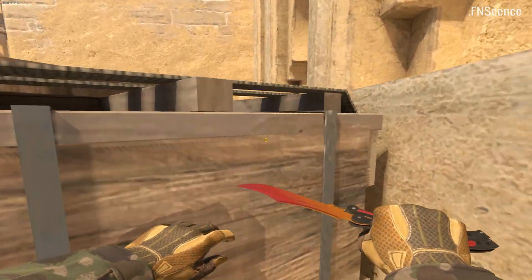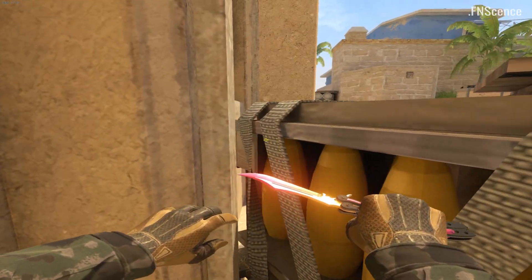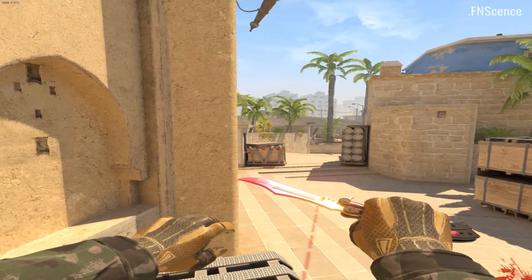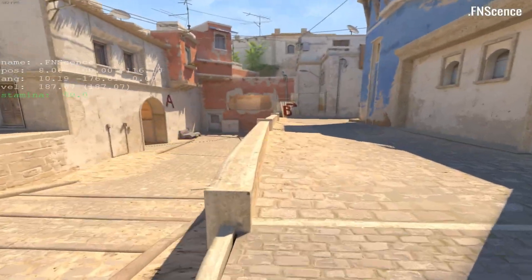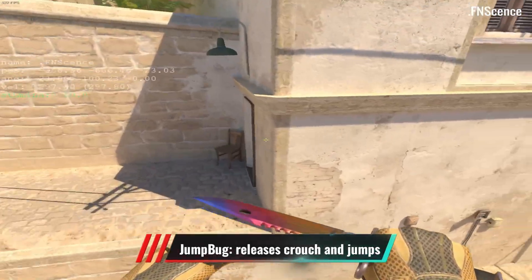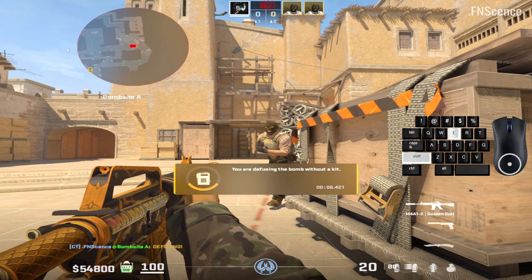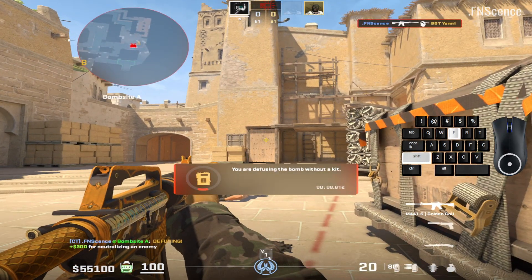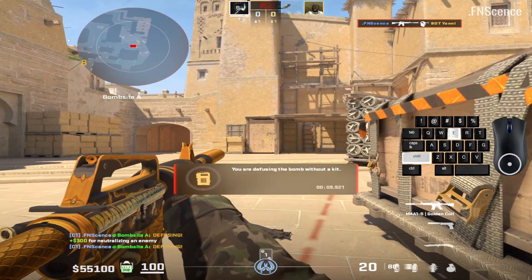We can't fix this jumping bug where you get stuck on the wall, and it seems like Valve doesn't know how to either, but the long jump bind, also known as crouch or duck jump, is also back and allows you to reach higher places. The jump bug bind allows you to jump further, more consistently. We also have a feature that instantly stops defusing as soon as you start to shoot while still holding the E key. It will start defusing automatically as soon as you stop shooting again.